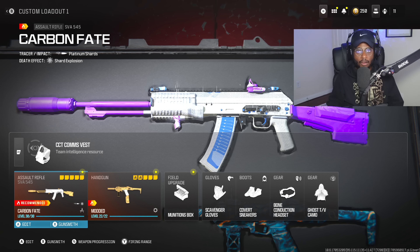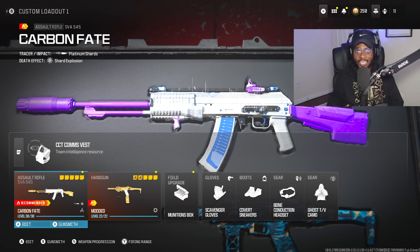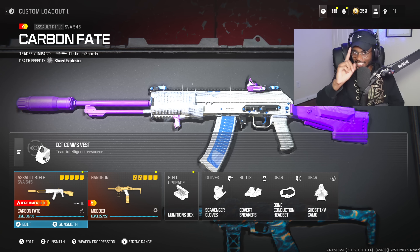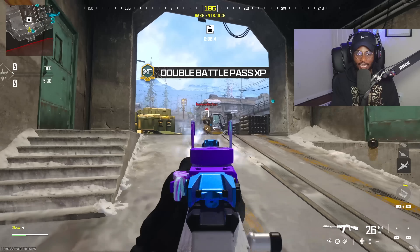The SVA 545 is one of the top meta ARs right now and one of the best guns in Warzone as well. Definitely give this a try — if you guys tear it up let me know in the comment section. Drop a like, subscribe, turn those notifications on. Let's get in the gameplay — let's get busy with the SVA 545, this weapon received a buff.